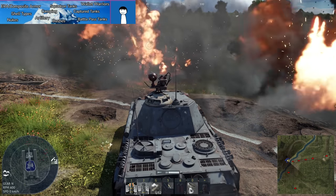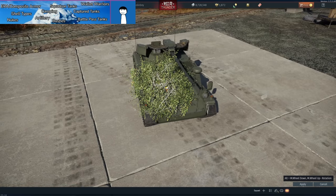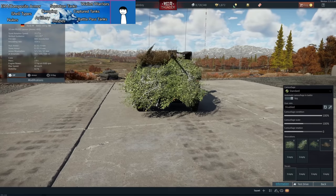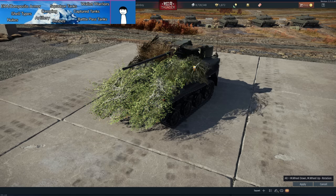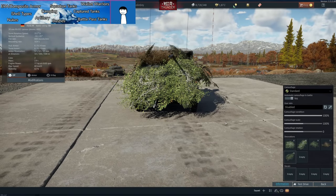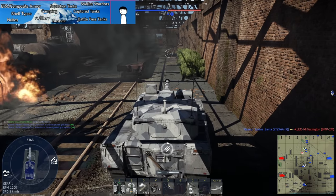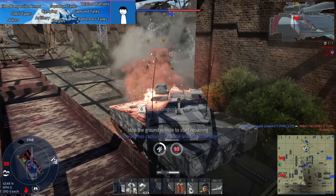Beyond that we have bushes — one of the more controversial mechanics. You can purchase up to six bushes for around 200 GE each to cover your tank in foliage, making it very difficult to spot, especially when stationary. This aids camping. We also have wallet warriors — players who purchase high-BR premiums or buy their way through the tech tree, building their entire game around spending real money.